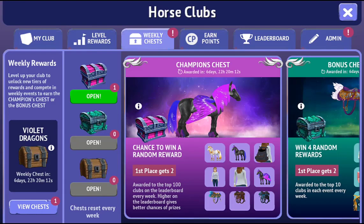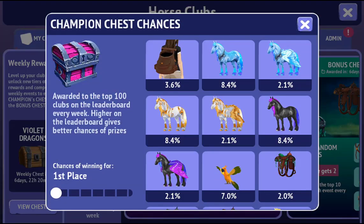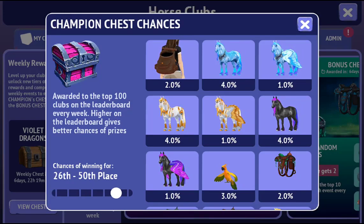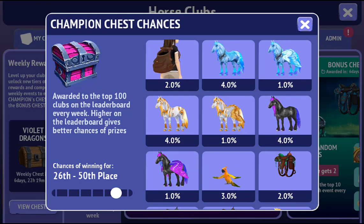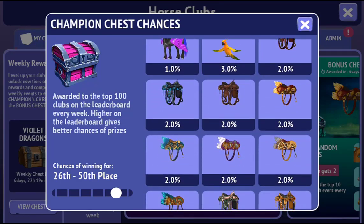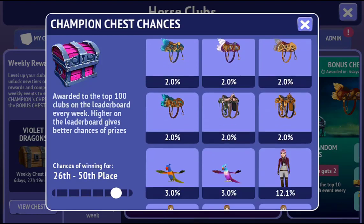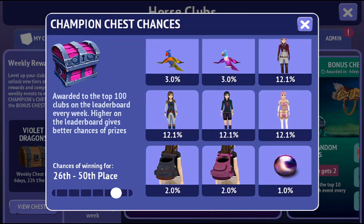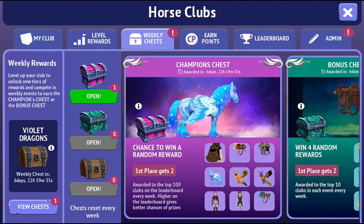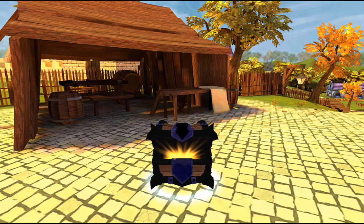Now it's time to open the champion's chest and find out what we're gonna get. There are horses we might get, there's tack, there are bags and things like that. Now as we're 50th, our chances are much lower than somebody who would have been first place last week. We have a very small chance of getting these horses, the tack is like two percent. I'd love the tack actually. There's a decent chance of getting outfits and a small chance of getting bags and black pearl. I think it'd be cool to have one of those outfits but I really doubt we'll get a horse.